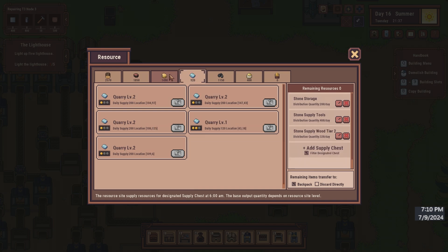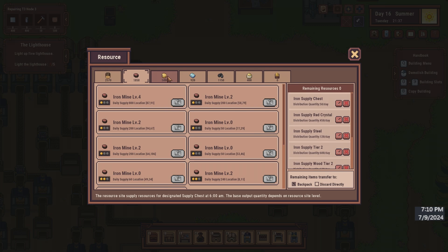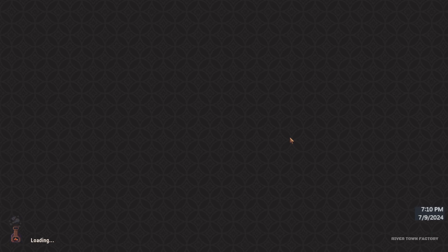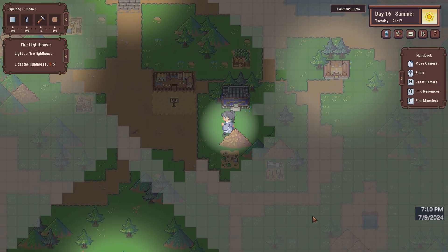Do I have everything linked together here? I think I do. I definitely need to get more iron going, or even more stone. Yeah, it would be a good idea to get more stone going right now. That's just right next door - we can grab that stone mine here.